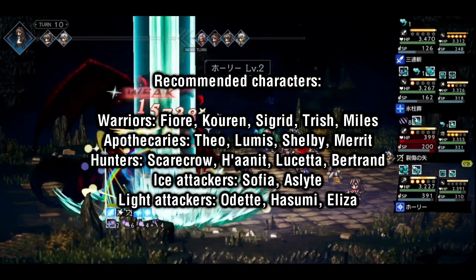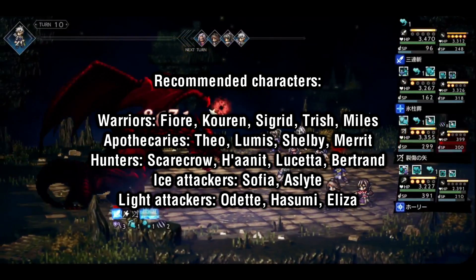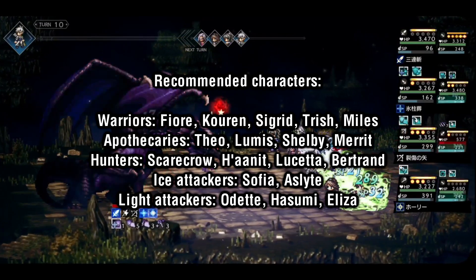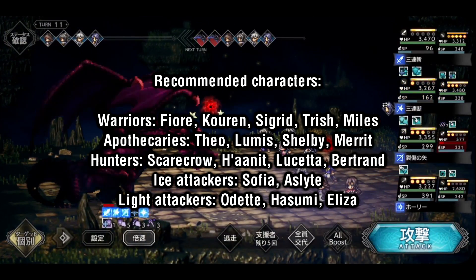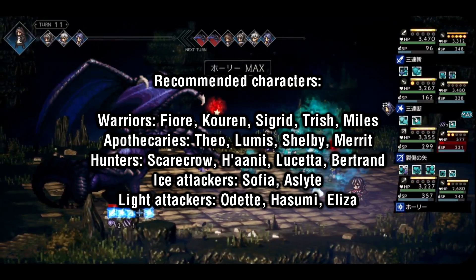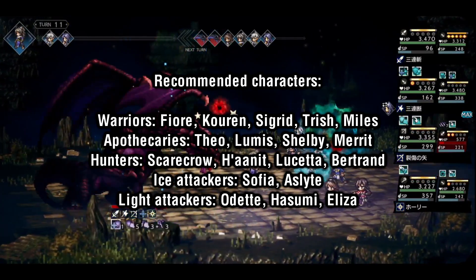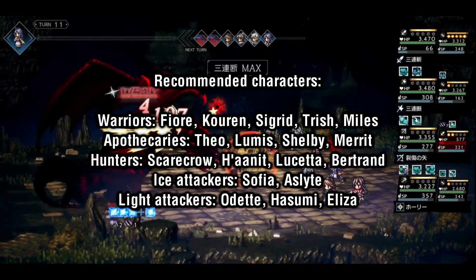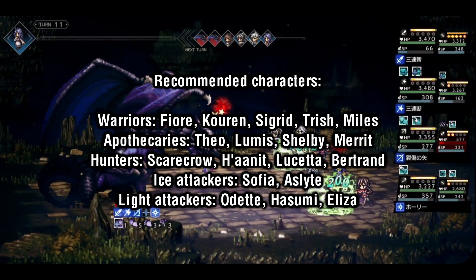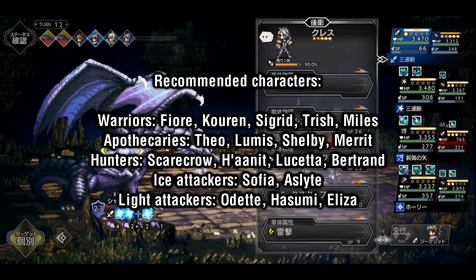For party members, your best options are characters that can contribute to as fast a kill as possible. Characters such as Fjord, Corrin, Teo, Loomis, Scarecrow, Honnit, Sofia, and Odette are great options, having three-hit or greater multi-hits to break it as soon as possible. For 4-stars, I recommend Sigrid and Trish for Swords, Shelby for Axes, Lucetta or Bertrand for Bows, and Azlight for Ice. Units that have access to multiple of the Dragon's weaknesses are especially useful, since they can remain relevant even when the Dragon locks its weaknesses away.